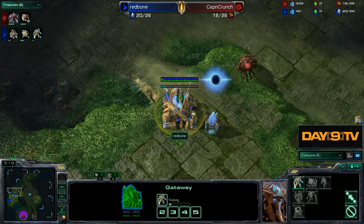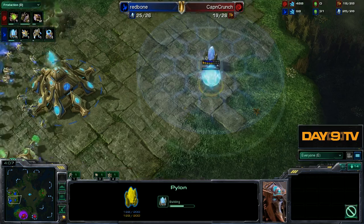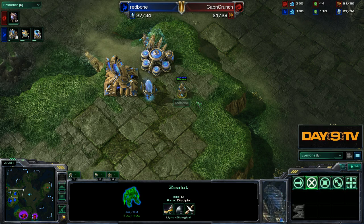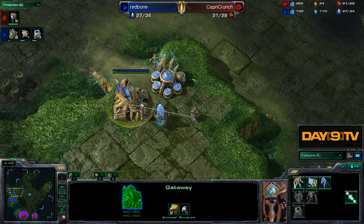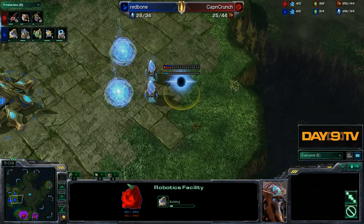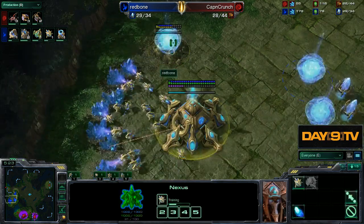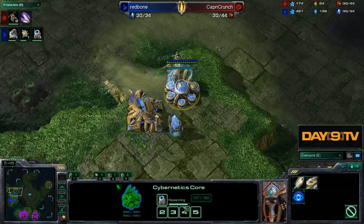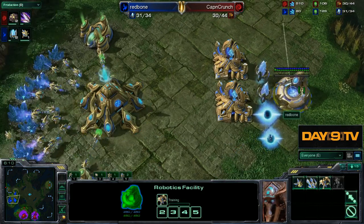We see intentionally no gas being taken by Redbone. He's building pylons, chrono boosting warp gate like crazy, and there's the second zealot — the adjustment he said he wanted to make to avoid zerglings getting in. He's obeyed his own adjustment, and by saving gas he can now spend it on a robotics facility, getting it started right around five minutes — very early. He follows up with a gas geyser. After only five games of this opening it already looks much smoother, getting warp gate research done at a fast six minutes.